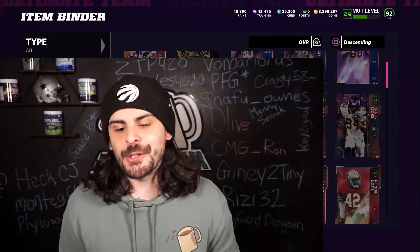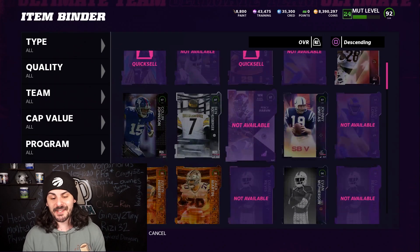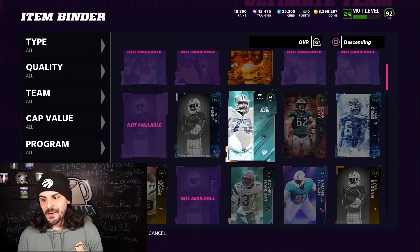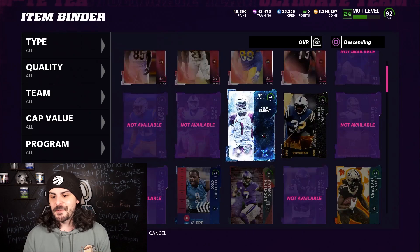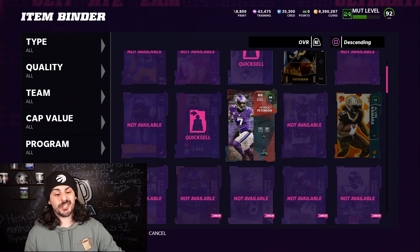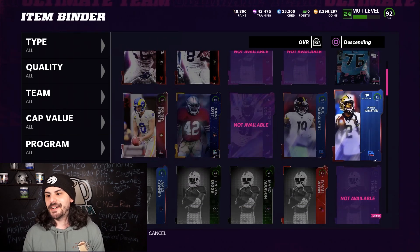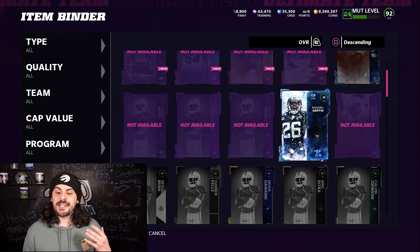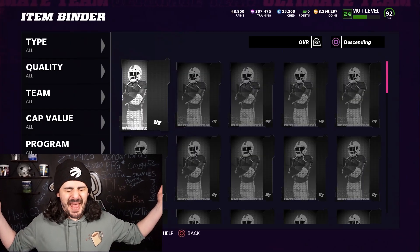Since we lost, we need to stay true to our word and quick sell all 10 players we added: Max Crosby, Eric Dickerson who played pretty well, Zach Martin, Diggs, Kyler Murray, Fletcher Cox, Patrick Peterson who played so well but just wasn't enough, Shaq Mason, Rodney Hudson, and Shaquille Griffin who had one interception. That's 10 players — 264,000 training worth. So much pain. But we gave it a shot, spun the wheel, got some great players, had some fun gameplay, just couldn't bring home the W. Hope you enjoyed it — you know what to do down below, and I'll catch you with another one very soon.